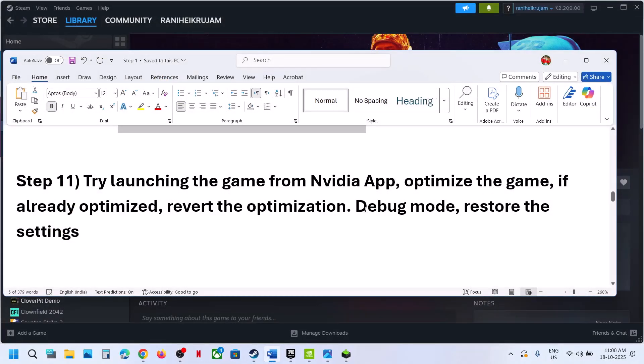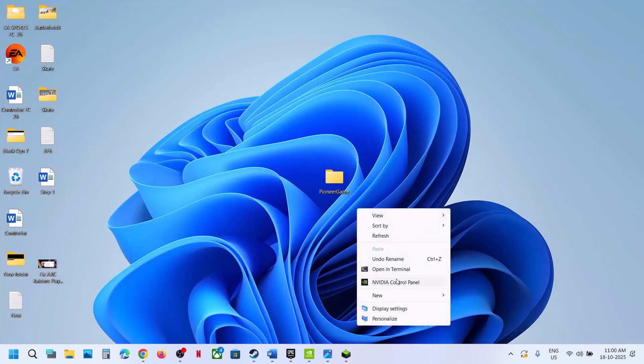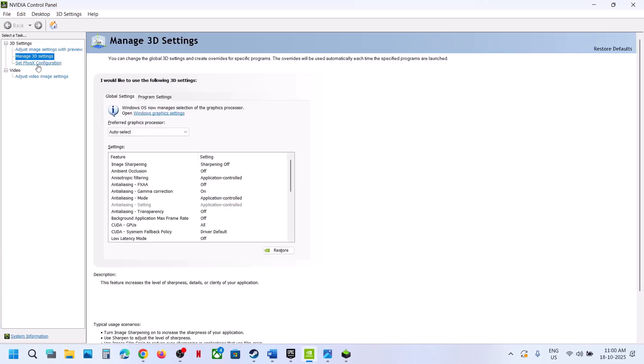Try debug mode. Go to the desktop, right-click, show more options, go to NVIDIA Control Panel, and select the help option, then select debug mode. If debug mode is unchecked, put a check on debug mode, relaunch the game, and check.